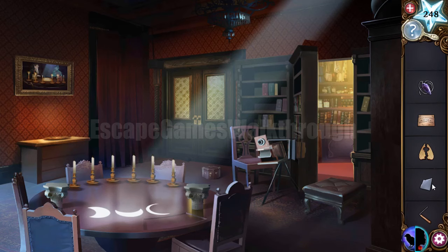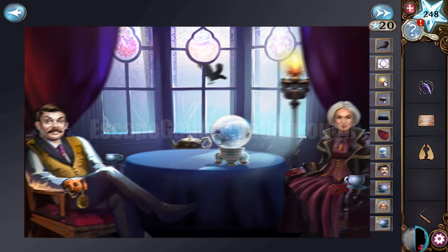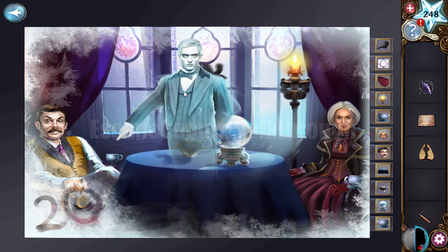We have broken glass, so we can fix this camera. To fix it, rearrange these items according to their distance from the viewer. The farthest is the raven, then the window, then curtains, then the lantern, then the woman, then the cup. When items are in correct positions they become sharp.